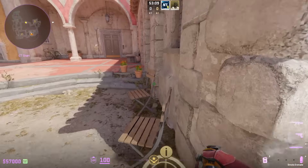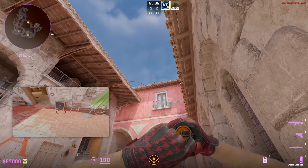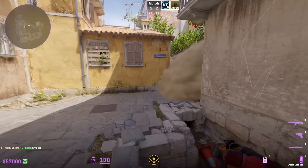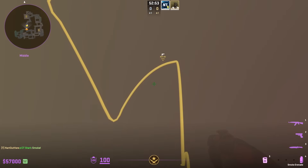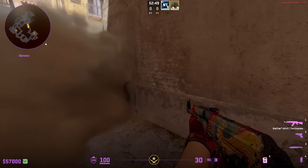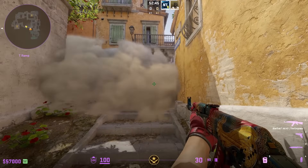I've been theorycrafting about this bottom banana top stair smoke, which is a W jump throw. The smoke lands here and you'd have a teammate walk-push through the smoke, allowing you to backstab the T's defaulting towards banana — their focus is towards car and the T's on stairs can't see you.